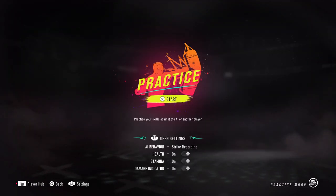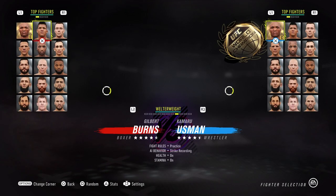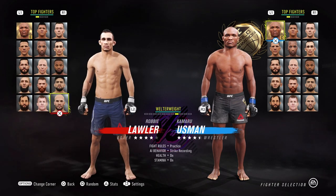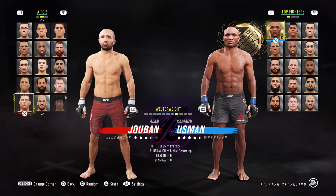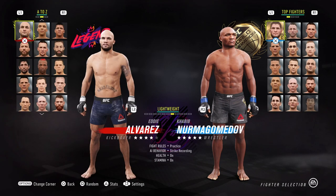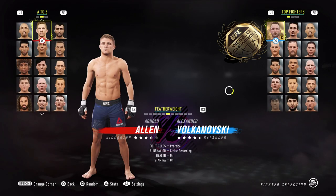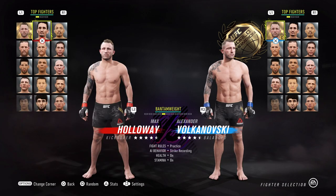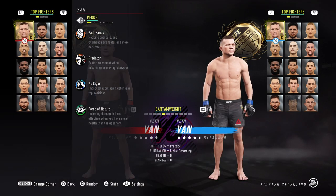What's good everyone, it's Round 17 and today we're going to be breaking down the perks of UFC 4. It's a little bit more ambiguous now in comparison to UFC 3, where there were different levels, different power, different speed, and you could actually go over a hundred point threshold with perks. In this game it caps out at a hundred and doesn't allow you to go past that.